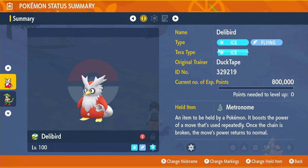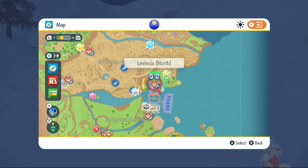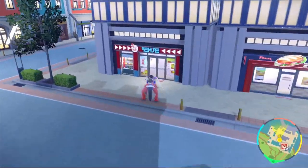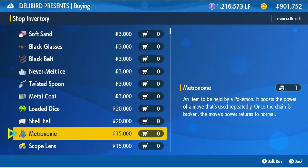What the metronome does is every time you attack you get an increase of 20% every single turn, as long as you're using the same move as the last time you attacked. On the first turn it will be 100% normal, second turn 120%, then 140%, and so on until 200% at maximum. If it's interrupted it will get reset. To get the metronome, fly over to Levincia North, run to the Delibird shop, click battle items, scroll down a little bit, and you'll see the metronome for 15,000 Pokédollars. Go ahead and buy that and equip it onto your Delibird.